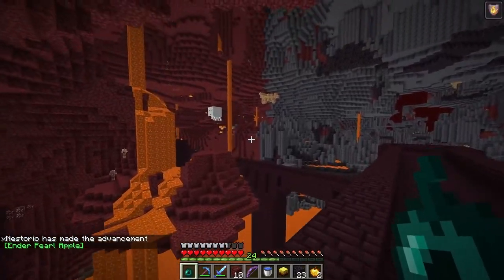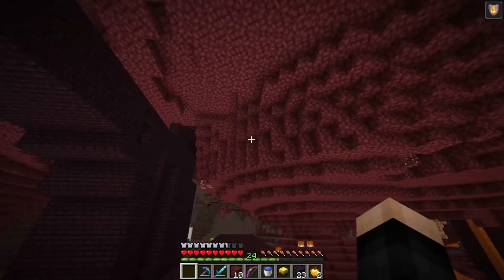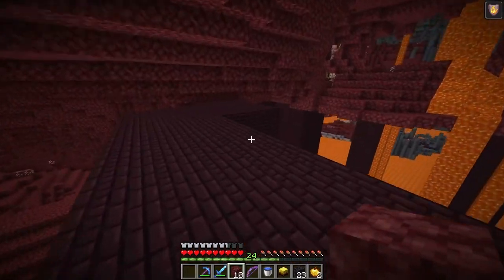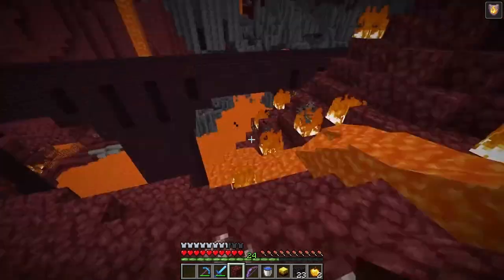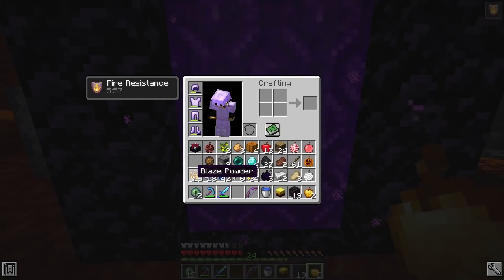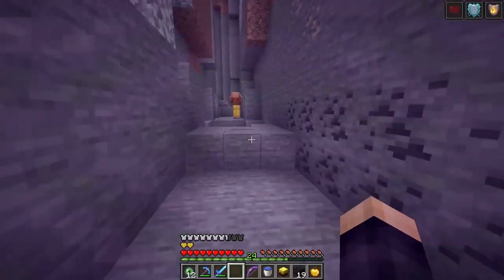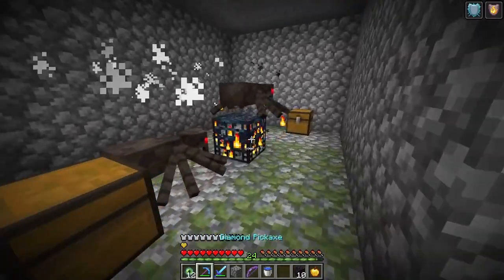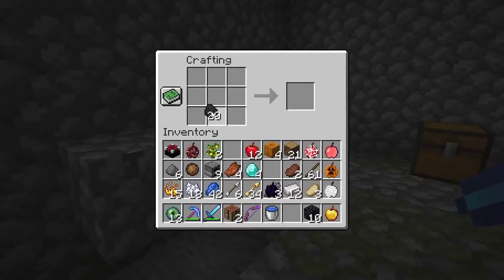Back through the portal. We have 12 eyes of ender and a lot of blaze powder. Next up — the fire charge apple. Found a spider spawner but not planning to use it. Made fire charges and it worked — a fireball apple!